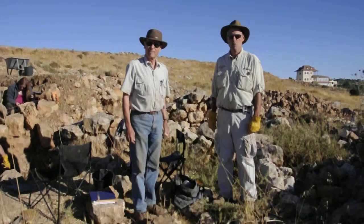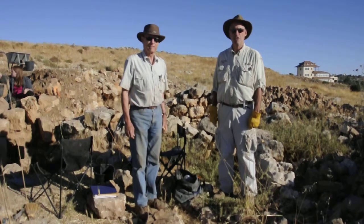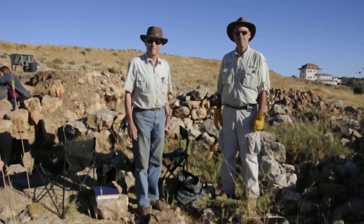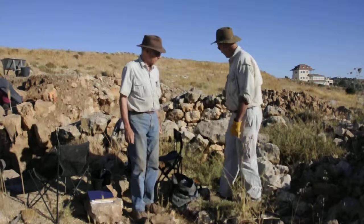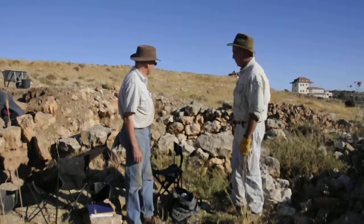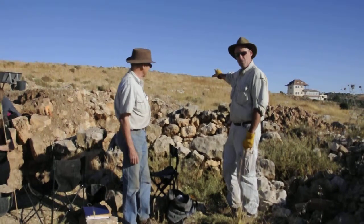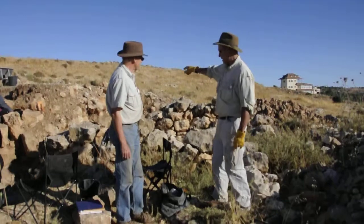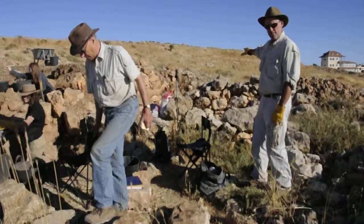Built into the ruins of the late Bronze Age fortress that Joshua destroyed. Can you point out what walls here help you to determine this? That's the front end, the outside face of the city wall. And this is an Iron Age wall that made a room back there.